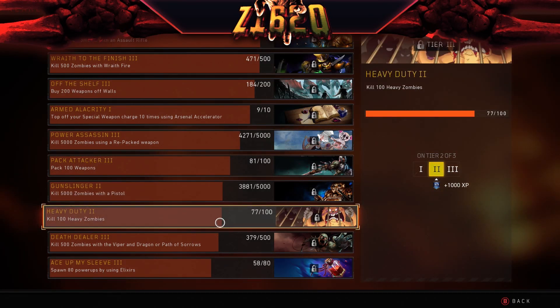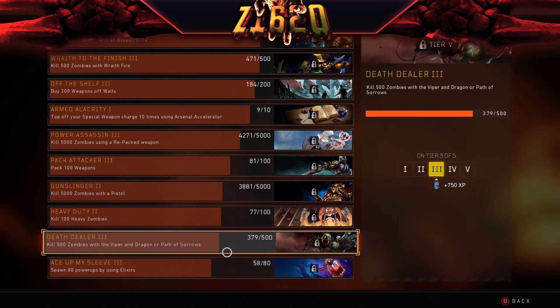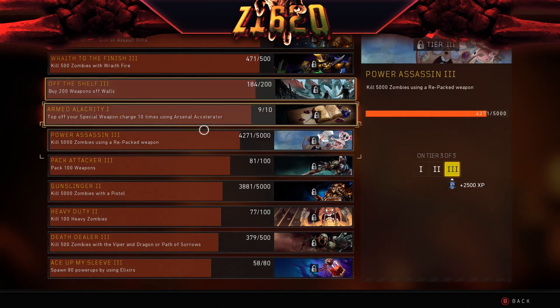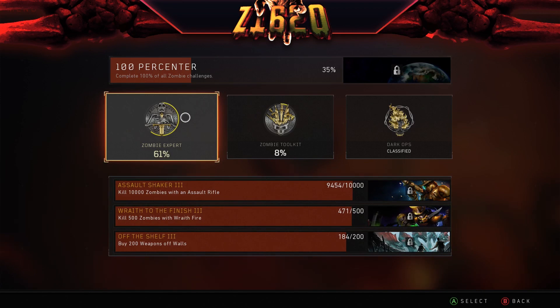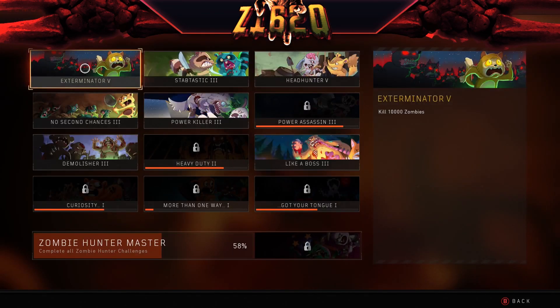Kill 100 Heavy Zombies — we're moving along with that one. Spawn 80 Power-Ups using Elixir — that one's moving right along. So hopefully you guys are enjoying BL4 Zombies and ranking up. Let me know down in the comments below what level you guys are at. Zombie Expert — we're at 61%. Zombie Hunter — we're at 58% finished.